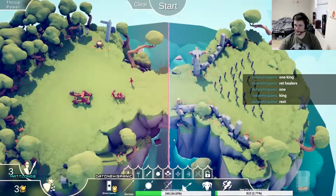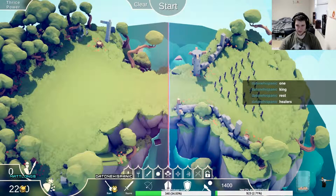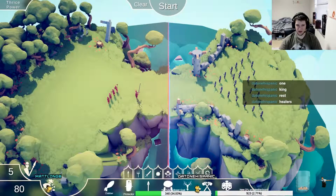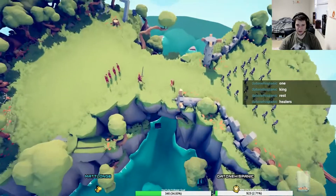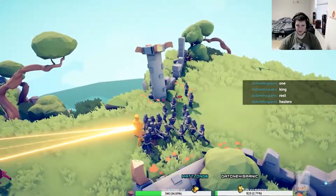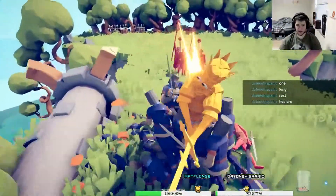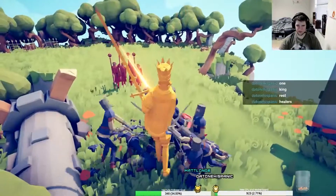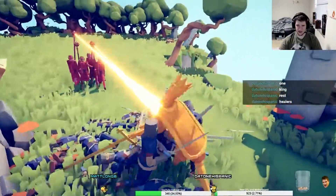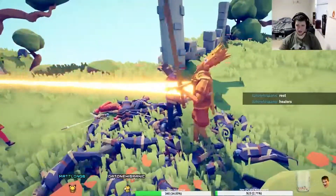One king wrecks healers, one king arrests healers. Protect the king — and 80 bucks. How many does he take out in one swing? Don't you ever turn on the king. Get wrecked — oh, he missed.